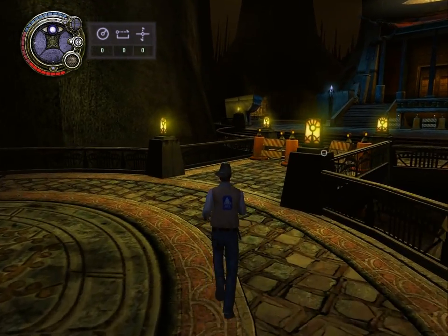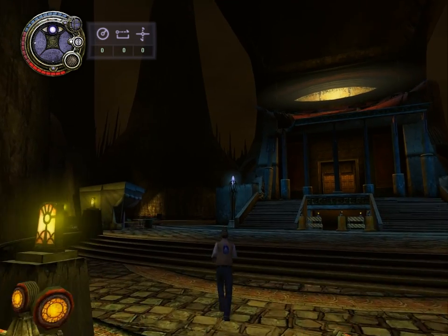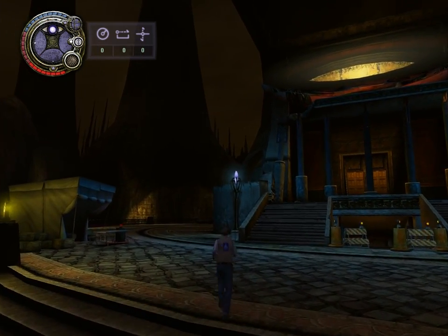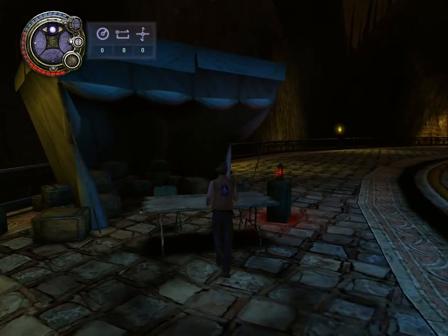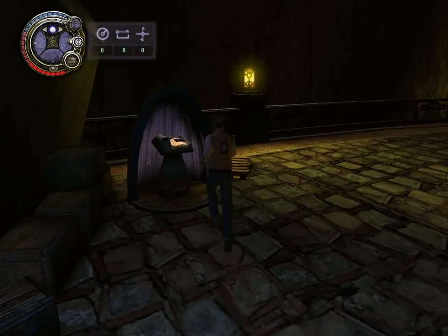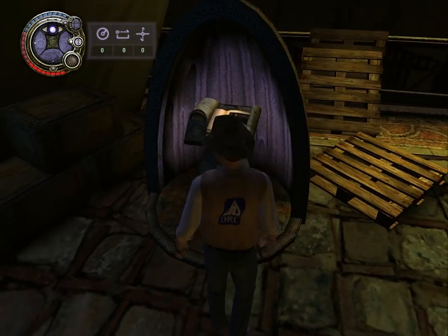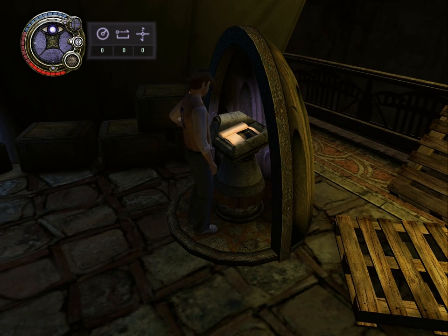Over here is the library. Outside the library is a desk from the DRC, of course, and another Nexus book. So let's register our key.